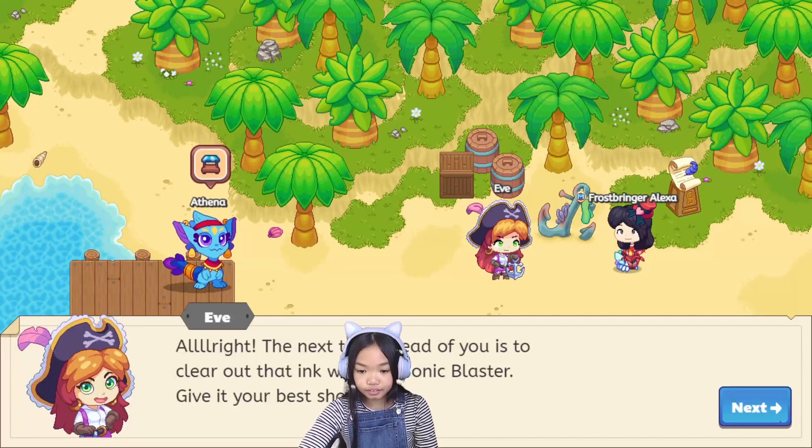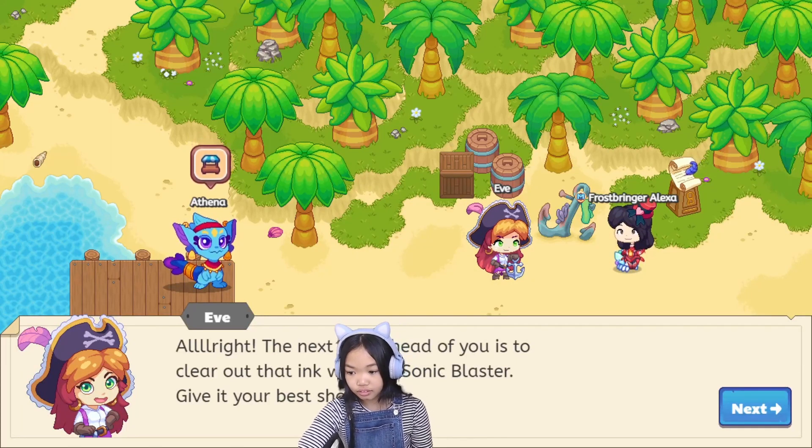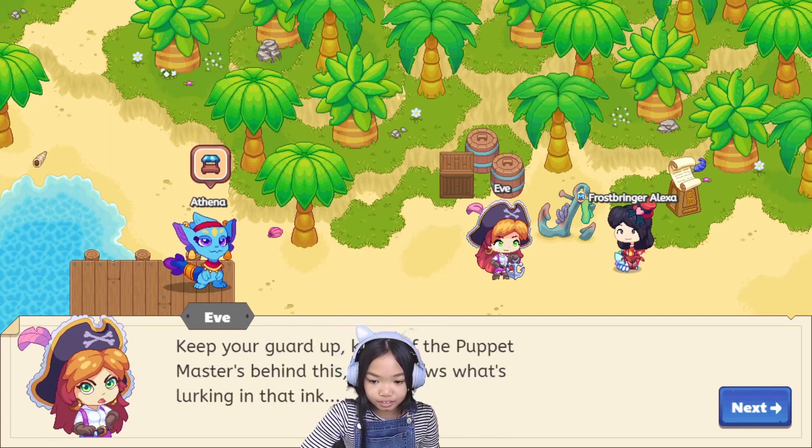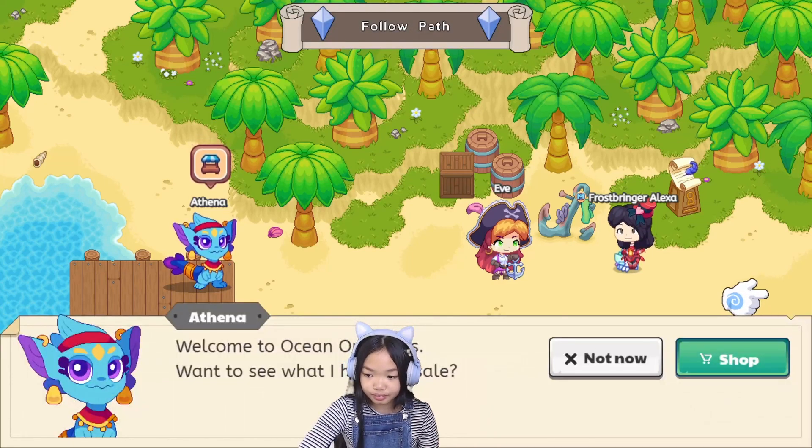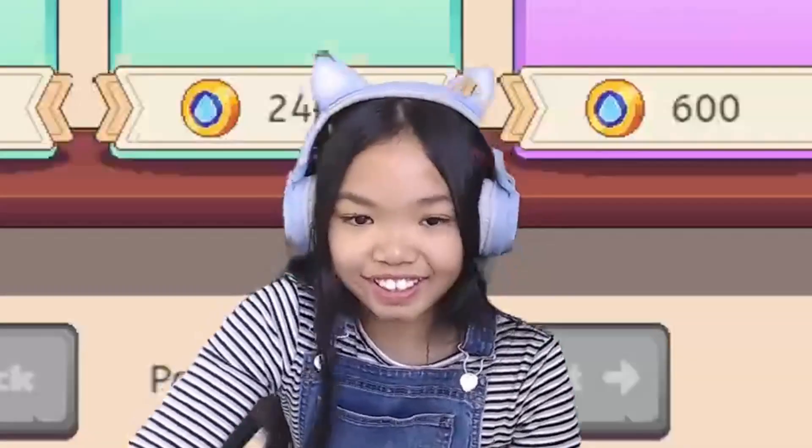All right, the next task ahead of you is to clear out that ink with the sonic blaster — give it your best shot. Keep your guard up, kiddo. If the puppet master's behind this, who knows what's lurking in that ink. Okay, one moment — just checking out the shop.